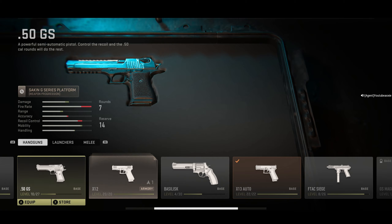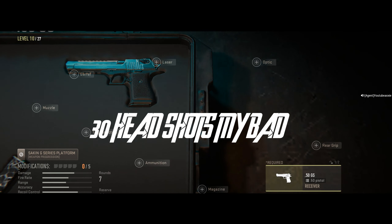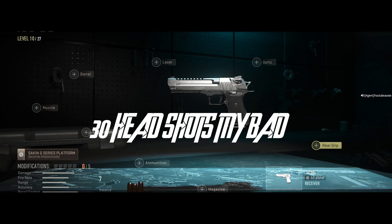The first thing you need to do is get the 50 GS — you need to get 50 headshots. The easiest way to complete this challenge is on Shipment. I'd say go with Shipment. If you can't play Shipment, then play DMZ.